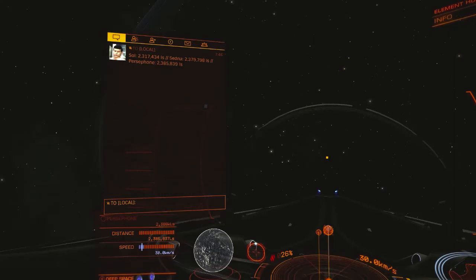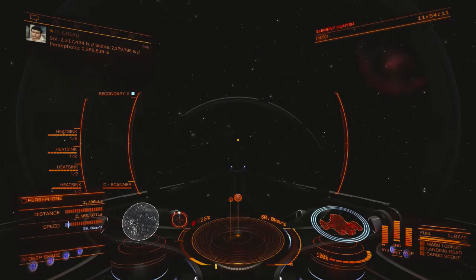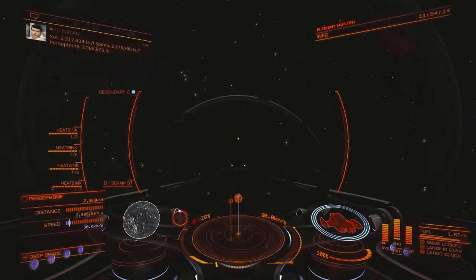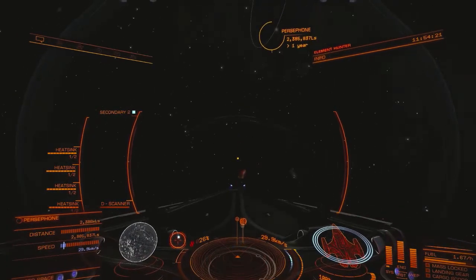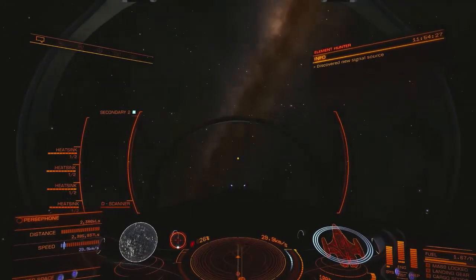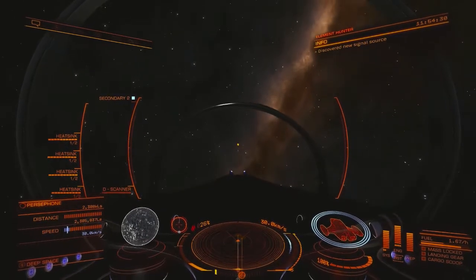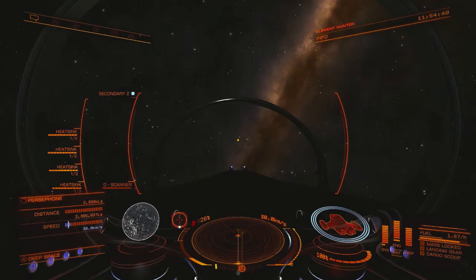I am too close to Sedna by about roughly 550 light seconds or so. So now that I've matched the Persephone distance, what I want to do is turn my ship again so that Persephone is either directly overhead or directly underneath — doesn't matter which — and that Sedna is somewhere in front of me.